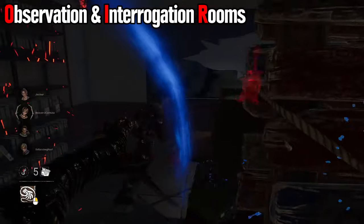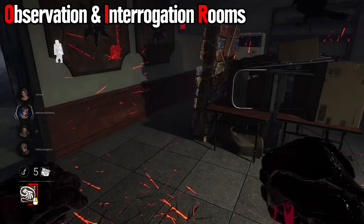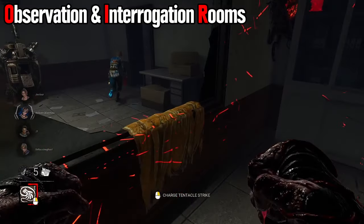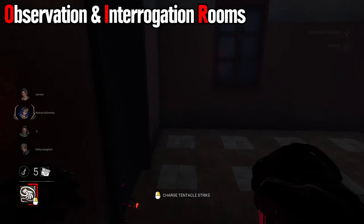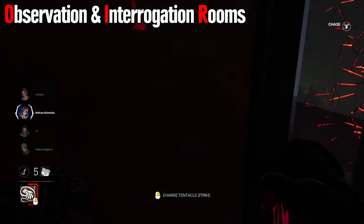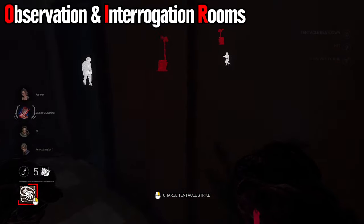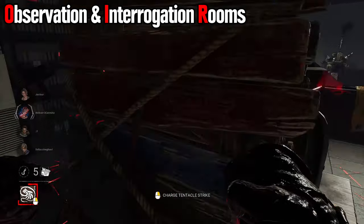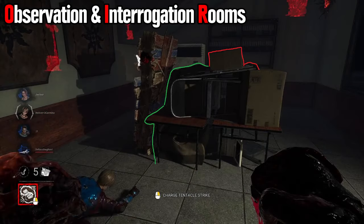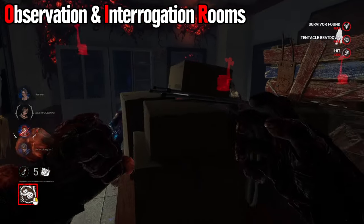The observation and interrogation rooms are some of the more difficult rooms to play, because it's near impossible to mind game the window if the survivor pays attention. You kind of just have to go for them blocking the window. It is possible to hit over the obstacles in the observation room, but these will very rarely come up. Once the survivor has blocked the window, they are locked in, but this is an incredibly hard pallet to whip drag around due to how open it is. You have to get the hit between the box and the pallet, because there's a little dip you have to stand on — otherwise it just doesn't work. Hug the loop.